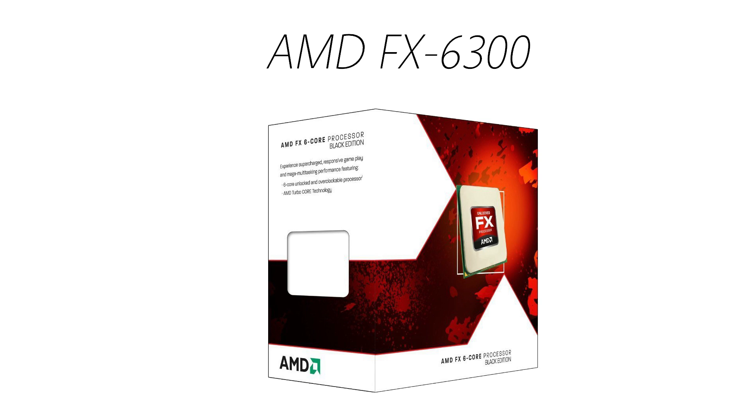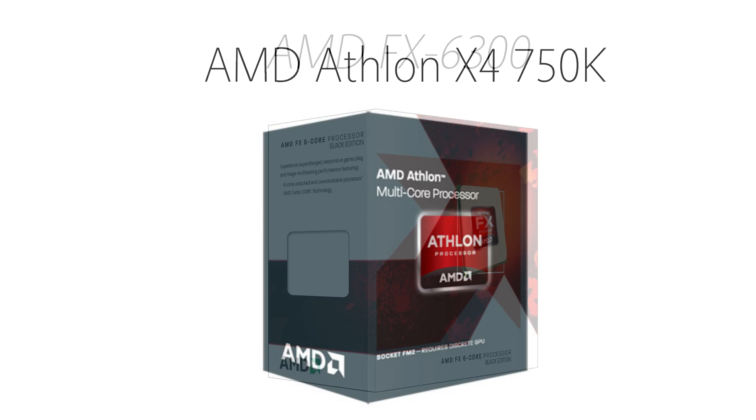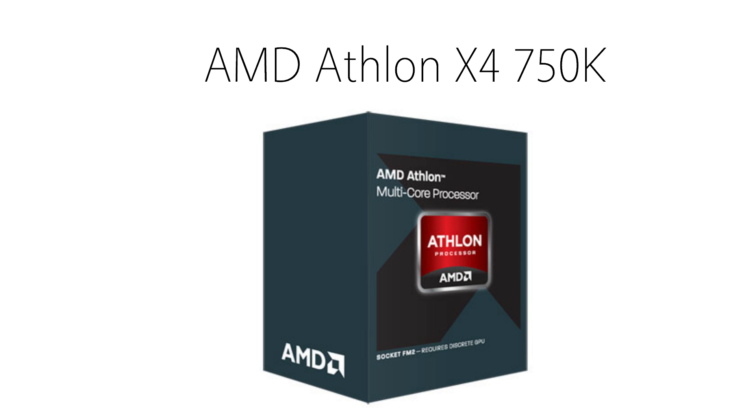For the processor, I chose the AMD FX 6300. This is a 6-core processor clocked at 3.5GHz, and it's actually very easily overclockable. I chose this processor over my usual choice of the cheaper AMD Athlon, mainly because this is a 6-core processor that's recommended for Battlefield 4. More games in the future will be moving up to 6-cores, so this is an excellent processor to get started with. But if you want the build to be cheaper and you don't really care about Battlefield 4, you can always go with the Athlon. I'll leave a link in the description for you if you want to go that route.